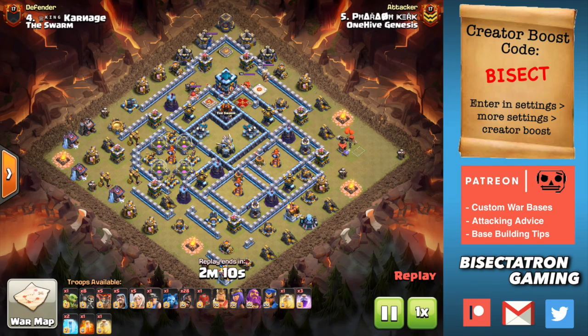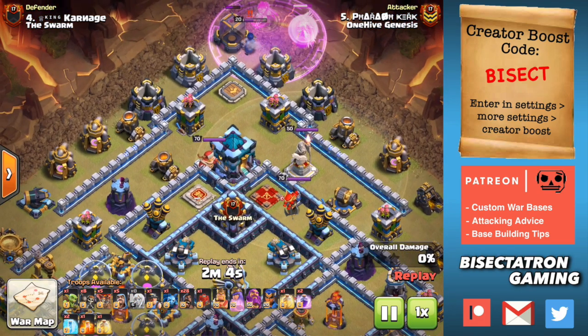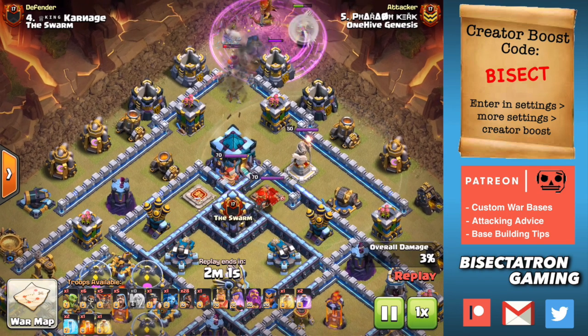Hey guys, what's up? Sectatron here, bringing you today's video. We are talking about these annoying bases that have the Town Hall near the outside. How do you take them on?